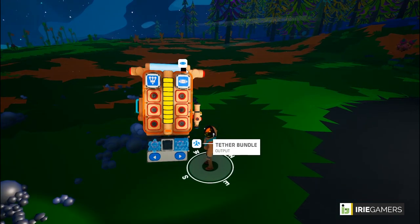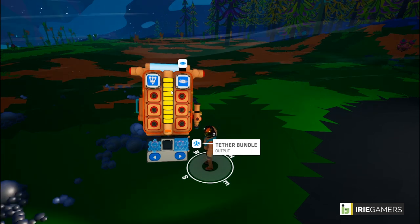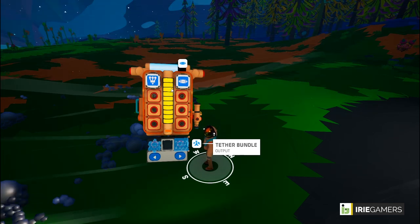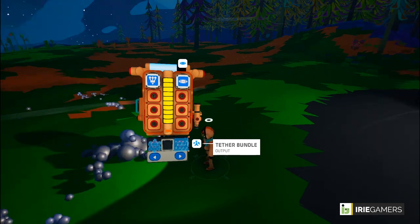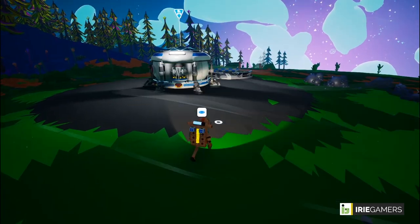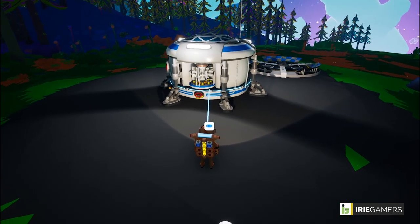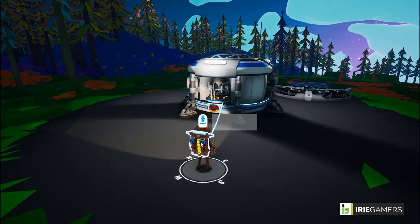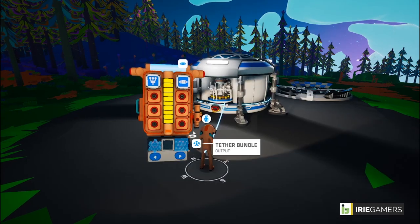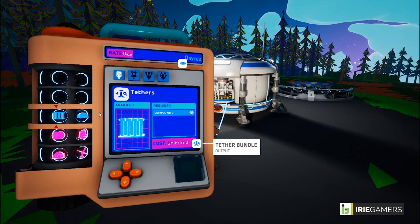You can see the oxygen level going down as we move away. You also have a power level indicator on your backpack, and once you print items without being connected to any power source, that power is taken from your backpack. On the left-hand side of the backpack is your research catalog — it shows you all the items you've already unlocked and all those that are locked.